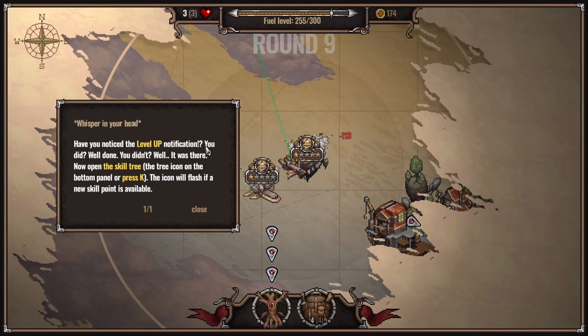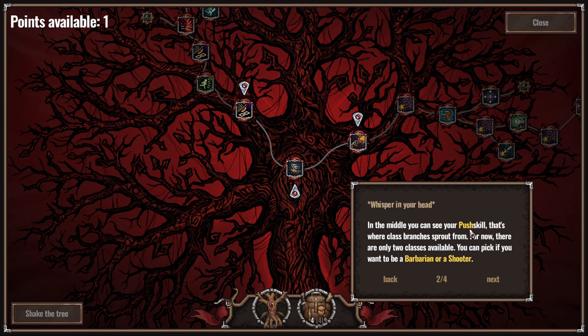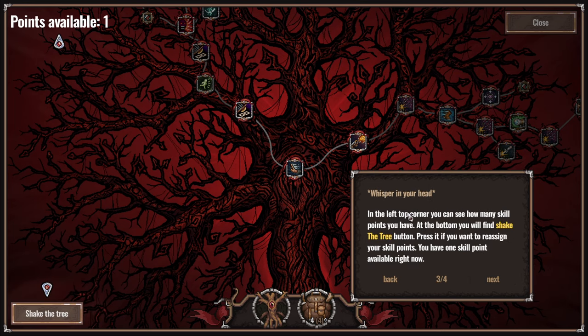Have you noticed the level up notification? Well done. Now open the skill tree - the tree icon on the bottom panel, press K. The icon will flash if a new skill point is available. This is the great ancient tree of eternal wisdom - you can call it the tree. In the middle you can see your push skill - that's where class branches sprout from. For now there are only two classes available: you can pick if you want to be a barbarian or a shooter. I feel like we should be a shooter. You have one skill point available right now - shake the tree to remove all your points.